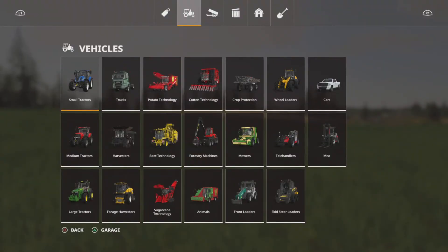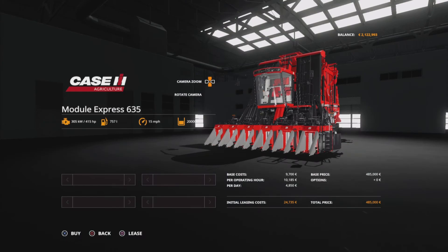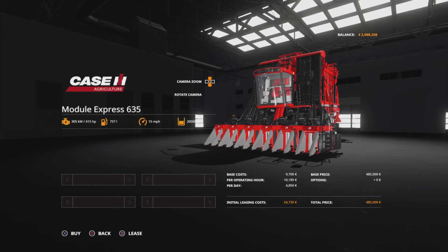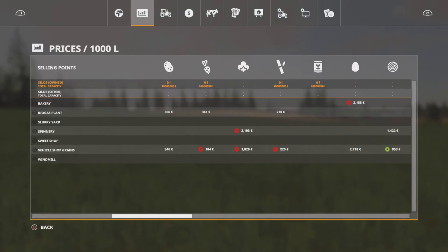We need to lease two of these harvesters. They are expensive, but at least we have got the money. It's going to cost us $24,735 - that's initial leasing costs. Hopefully the workers will get it done pretty quick and without too much hassle. So I'm going to lease one of those and another one of those. What are we looking for in terms of price for the cotton? Both places we can sell it are both going down. Brilliant.